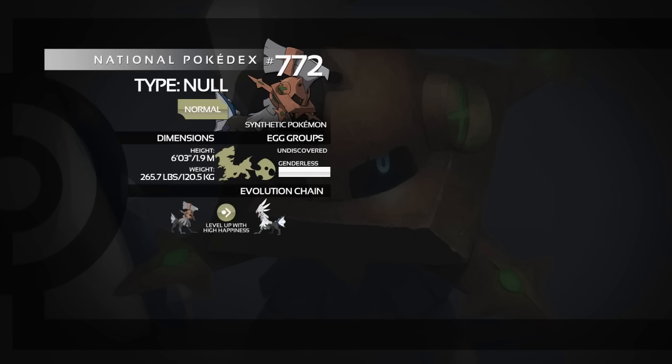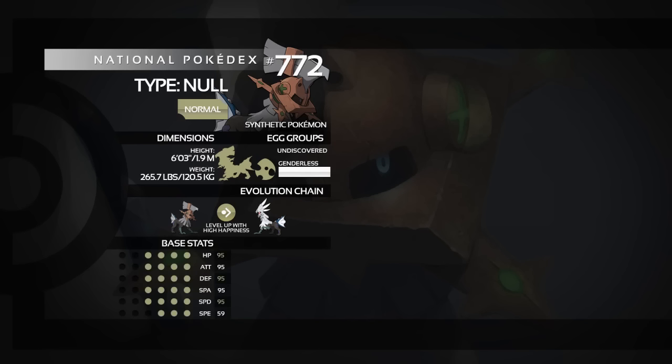Type Null is genderless and evolves into Silvally via high happiness. I've covered Silvally before, but you can still use Type Null competitively — the only stat difference is Speed, which goes from 59 up to 95 upon evolution. All other base stats are 95. Type Null also gets Eviolite access since it's not fully evolved, and its ability is Battle Armor, which protects against critical hits.